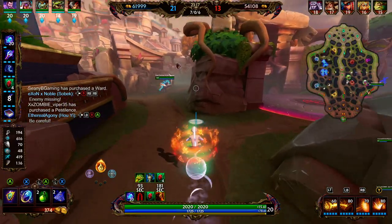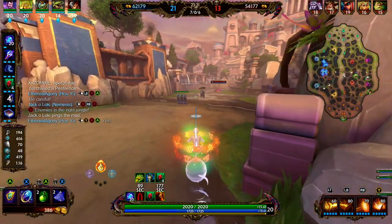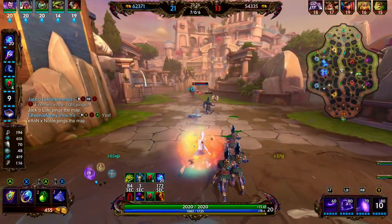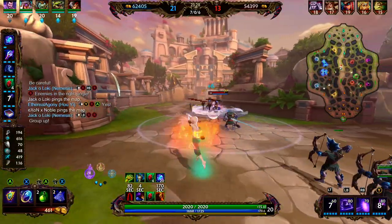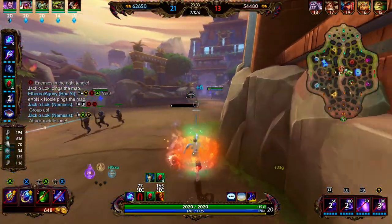We are actually at 40% cooldown reduction and we're getting additional cooldown from the passive on Kronos' Pendant. We switch over to the Wind Stance, throw out our 1, and kind of just throw out our 2. Looking a little iffy in mid, so we start backing it up — we immediately use our Teleport, and our team is rotating in behind.